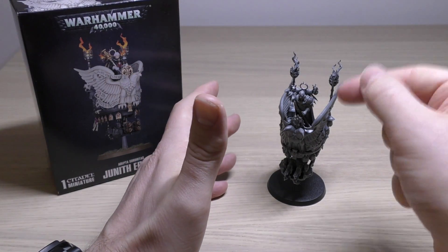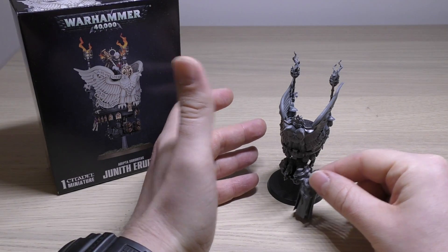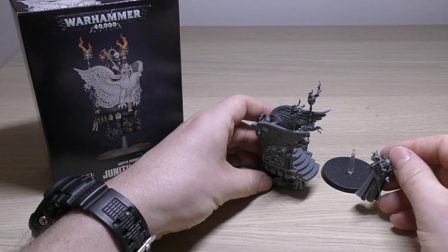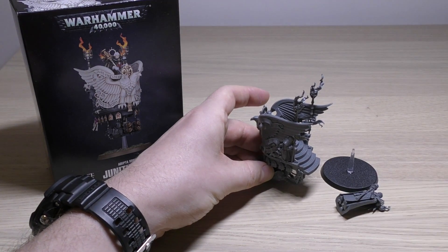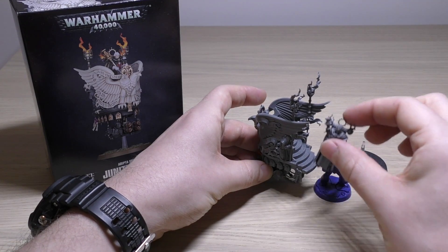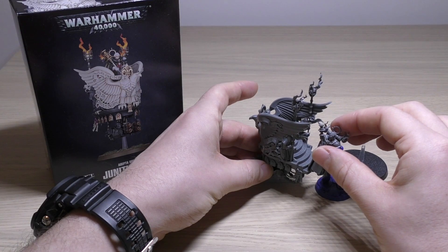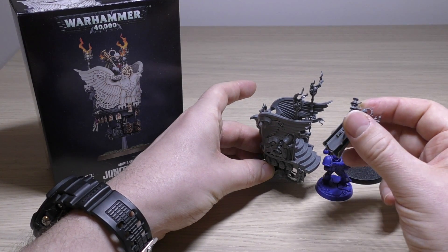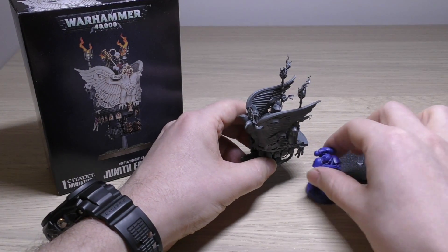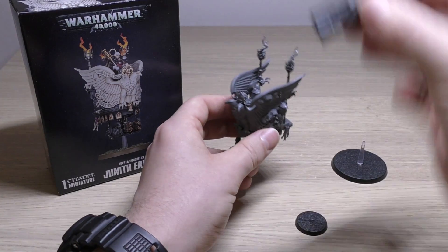You can have her on a base on this pulpit and swap her out when you want — it just looks like she's stepped down from it, although it is quite a big leap. Without the flying base it's probably a little bit higher — almost a Space Marine-sized leap, so around six or seven feet in scale. Scales just don't work in 40K. You can fit a 25mm base in there if you don't want to glue her permanently, and then use her as a normal Canoness.